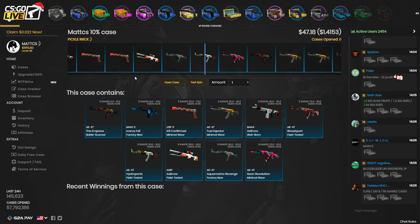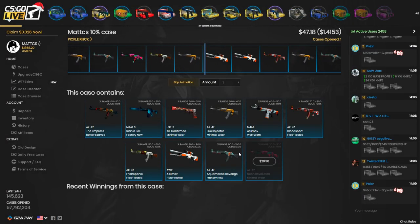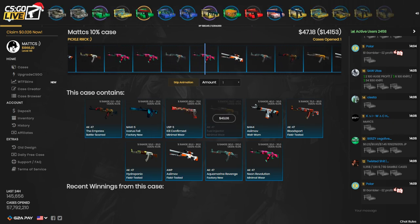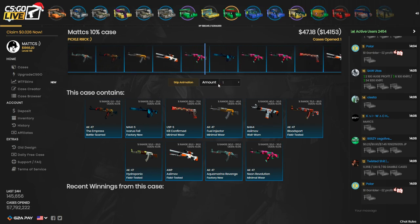The next case is by PickerRick — shoutout Rick and Morty. It's a Matt CS 10% case so I'm just going to open it. 10% on everything in here — I mean everything's kind of good but I kind of want this one because it's just going to give me profit. Actually this case is not that good. This case is fucking trash.